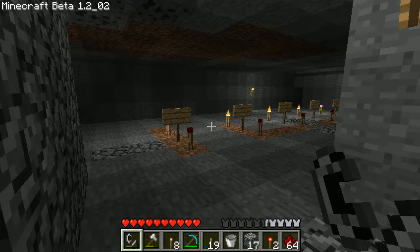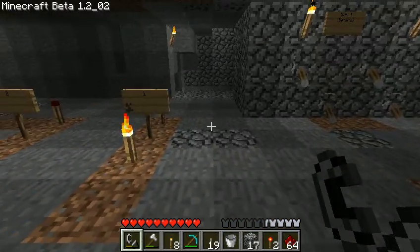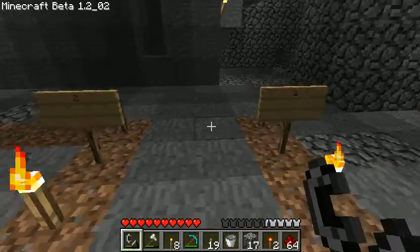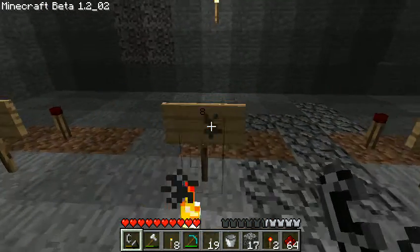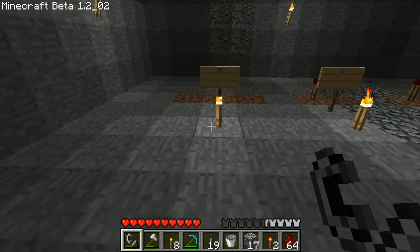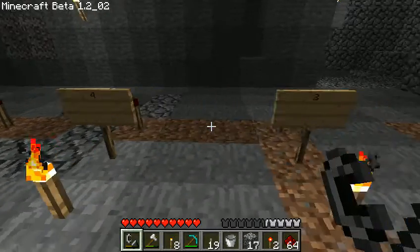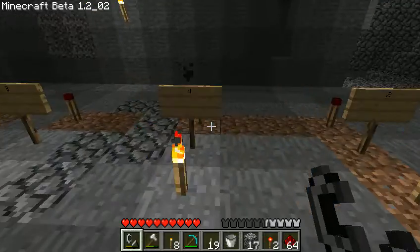Here's the computer I've been building in Minecraft. These are the output bits — there's the ones place, the twos place, the fours place, the eights place, the sixteens place. It can display up to 31, but it can only add up to 30.